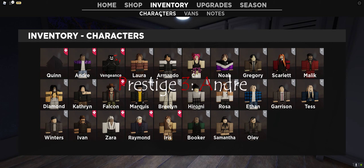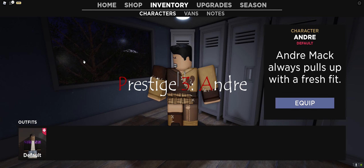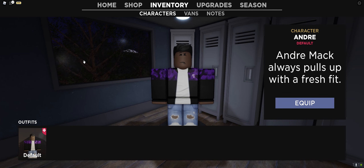So this is Ars for Prestige 2. For Prestige 3 you get Andre — this is Andre right here. Andre with the Fresh SSS right there.